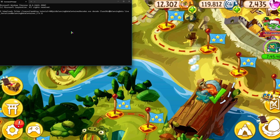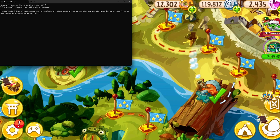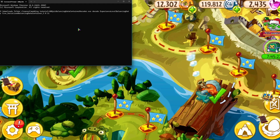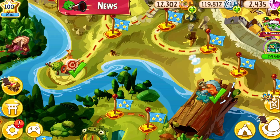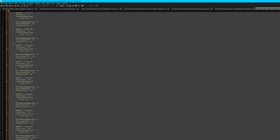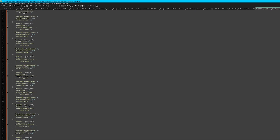First we're going to decode experience level balancing data. In here you can see every experience level in the game apart from level 1. Each level is numbered one lower than its actual in-game number.